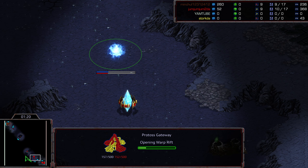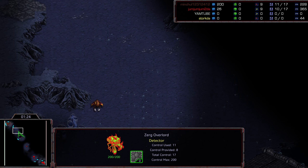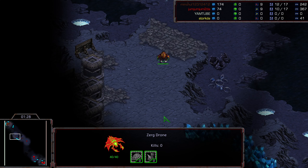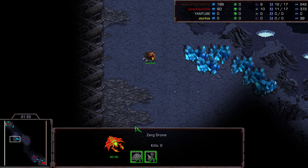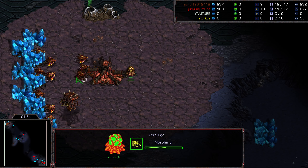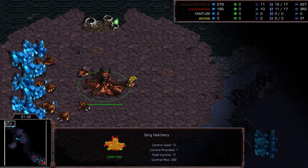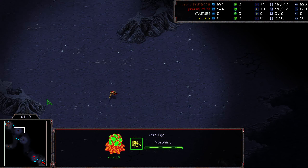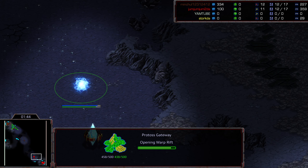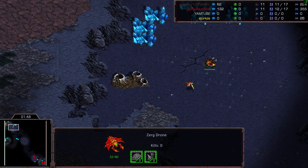Looks like we've got a gateway opener, which makes sense being that it's a two-player map. An Overlord making its way across, a drone making its way out. I'm wondering if this drone is going directly to bottom left to secure that double gas as the second expansion. This drone scout is going to be huge as Zerg - seeing a later pool or a lack of a pool. We've got a gateway first opener, so this could be all sorts of harassment all the way around.